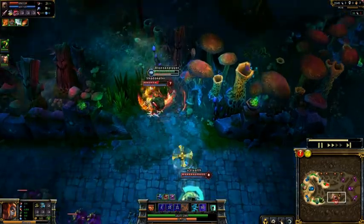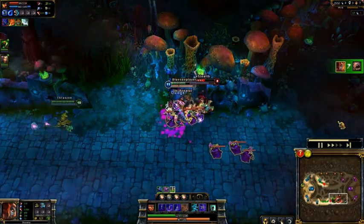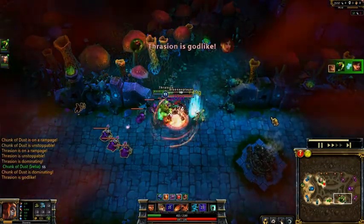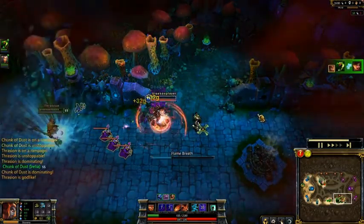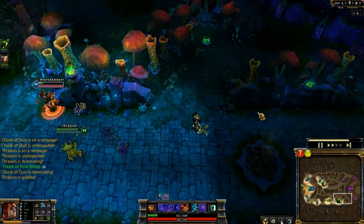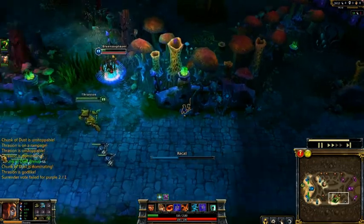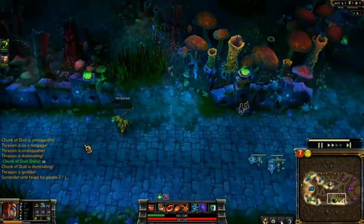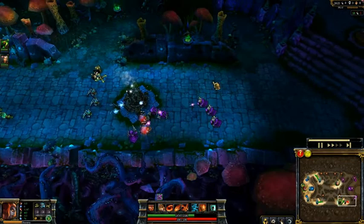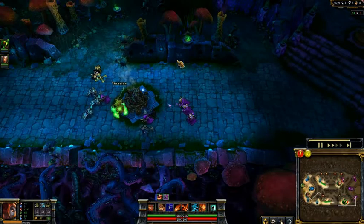Kog'Maw comes into the bush, so look at the damage being done to him - his health just drops so fast. Kill Kog'Maw, then come in and see Sivir, start attacking her - stab, stab, stab - and then Nasus just comes and steals my kill. At least someone got the kill, and at least I got all the last hits. It's about 300 gold for a kill, roughly 20-30 last hits' worth.